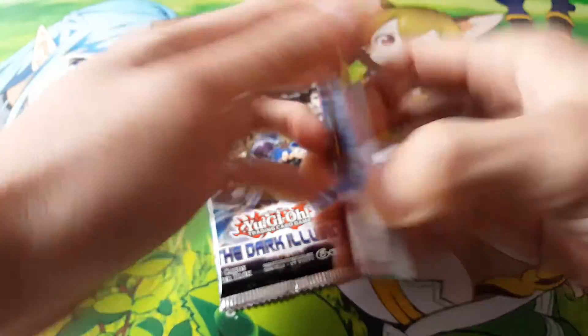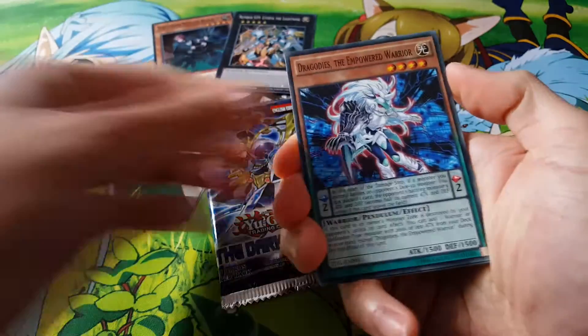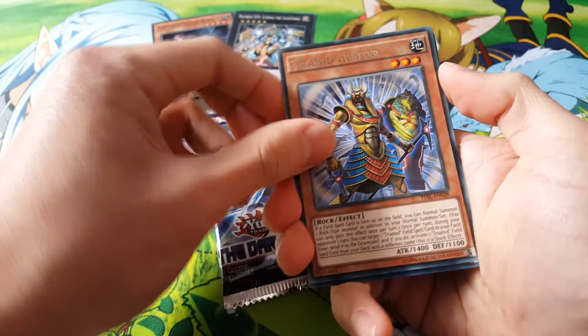Alright, let's see what we get in here — Paleozoic Canadia, Dragotes the Empowered Warrior, Card of the Soul, a rare Tri-Mid Hunter.